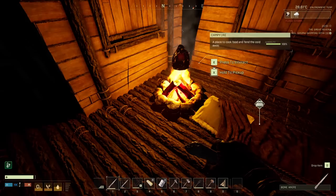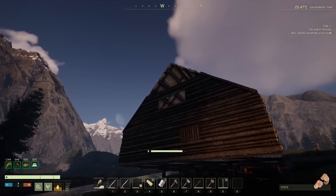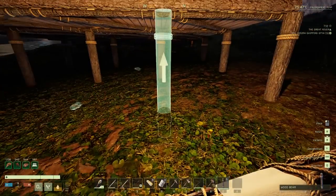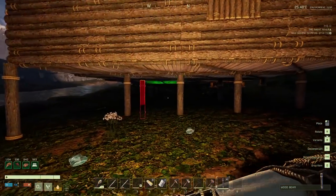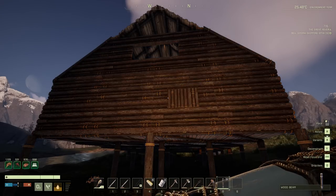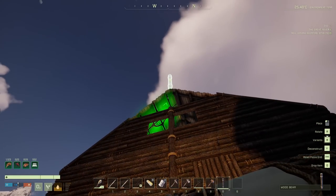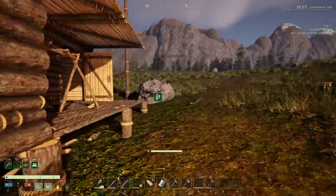Don't walk on that torch - if you walk on it you're gonna set your base on fire. The reason I'm having structural integrity issues up there is because I don't have poles on this side. Let's go ahead and put some poles in here. It doesn't look any better - oh wait, there we go, that did it! And I think you can bring the poles all the way up through the middle for the roof as well. Now the roof looks better!